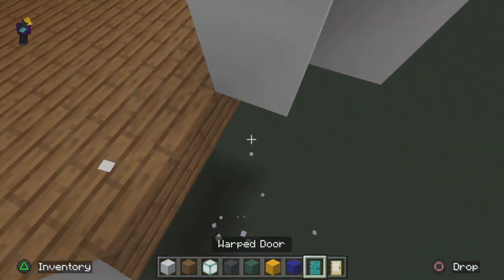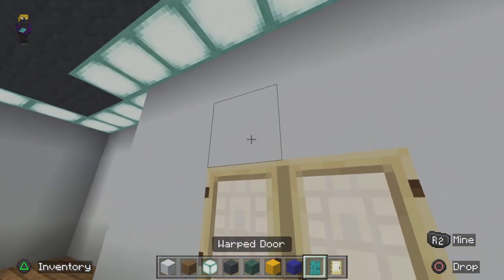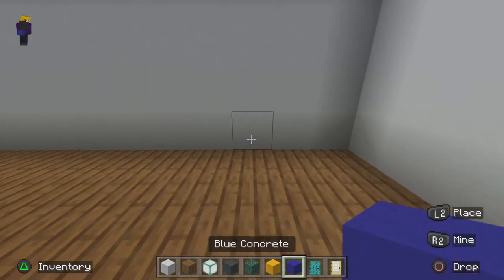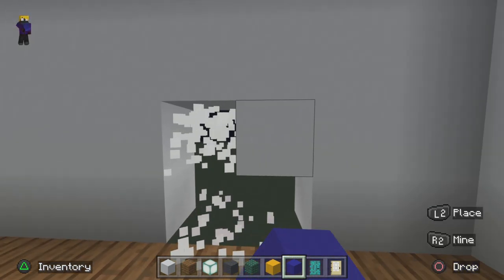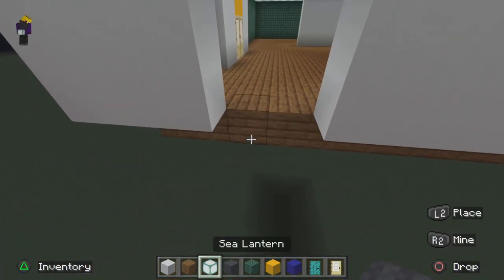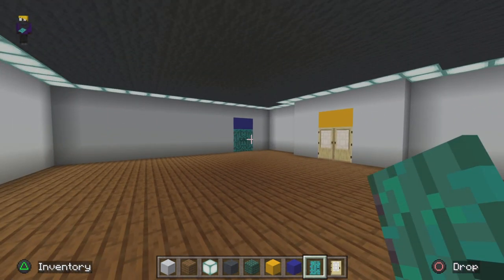I'm gonna make one here — spruce planks, birch door, and yellow concrete at the top. Then over here we're gonna go 1, 2, and then do the door just like that. And yeah, that's both of the doors done.